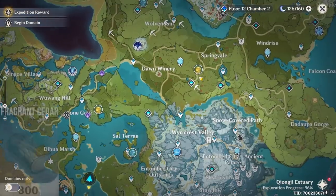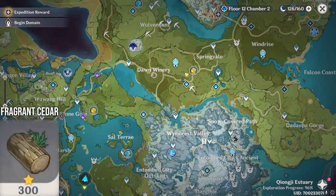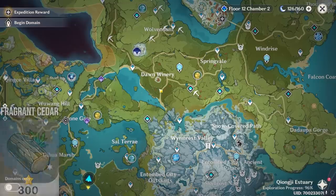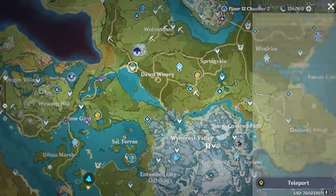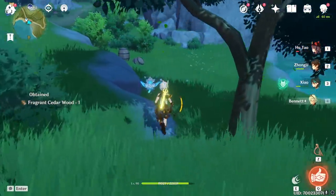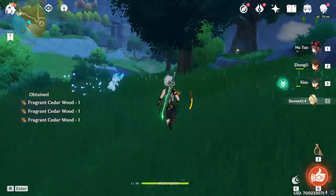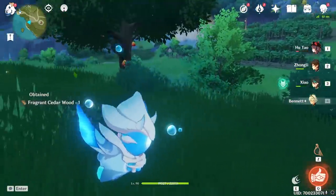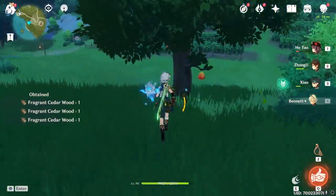Then we have Fragrant Cedarwood. You saw we accidentally got some while looking at firwood. Over here there's going to be a nice concentration, although it seems to go along this path instead of the upper path. So if you want to make sure you're farming Fragrant Cedarwood around here, from here to here there's a good collection of trees as well. These woods seem to be just very, very common in Mondstadt. You can see we're getting some more Fragrant Cedarwood here.